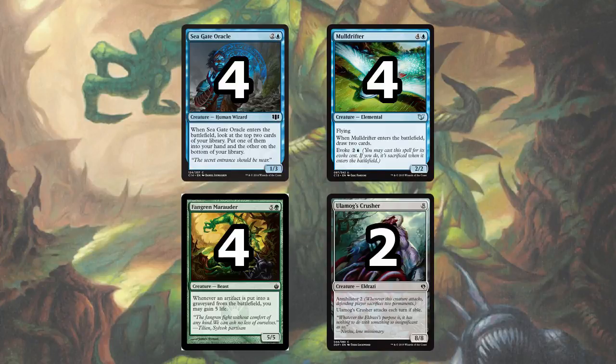The 4 Fangren Marauder and 2 Ulamog's Crusher are the big creatures in the deck. The Marauder, being a 5/5, is bigger than most of the creatures in the format, except for Gurmag Angler. The life gain is also surprisingly relevant. We have some artifacts that cycle that let us gain life, and gaining 5 or 10 or 15 life, in addition to putting a 5/5 on the battlefield, is very good against a lot of different aggressive decks.